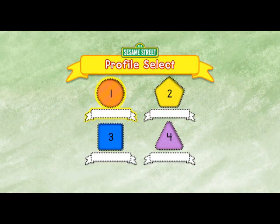To start a new game, choose one of these shapes. To choose a profile, tilt your Wii Remote back and forth. Then press the Two button.